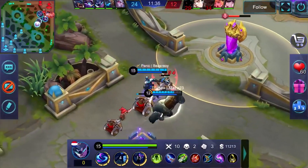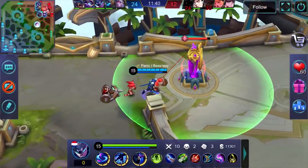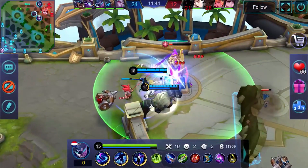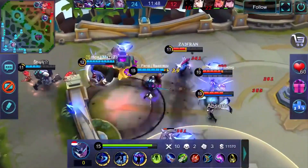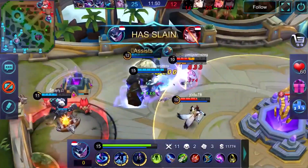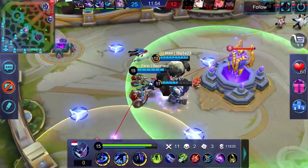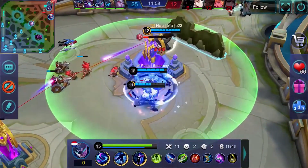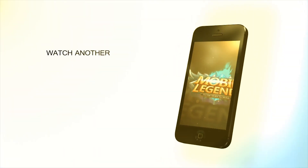It really just comes down to teamwork. If you're an assassin or mage, find your route, take the jungles you're supposed to take, and invade. If you're not the assassin, just support the damage dealer. That's pretty much it. Let me know what you all think in the comments — what are some of your tricks for farming and getting fed faster in Mobile Legends? If you enjoyed the video, drop a thumbs up and subscribe to the channel for more Mobile Legends content.